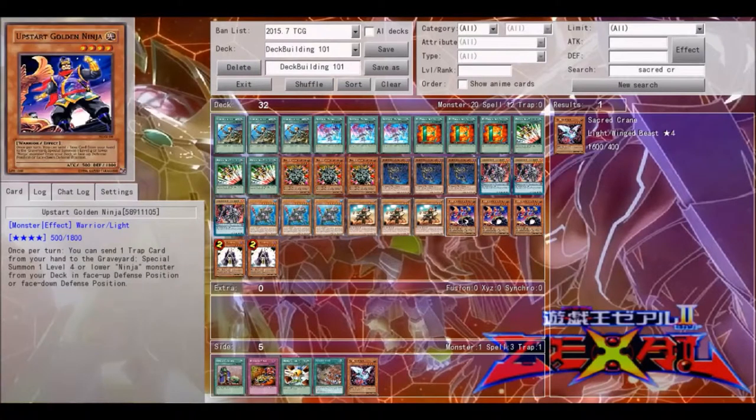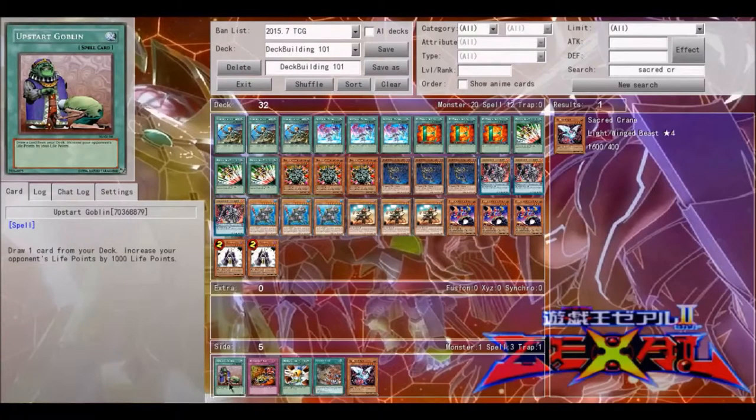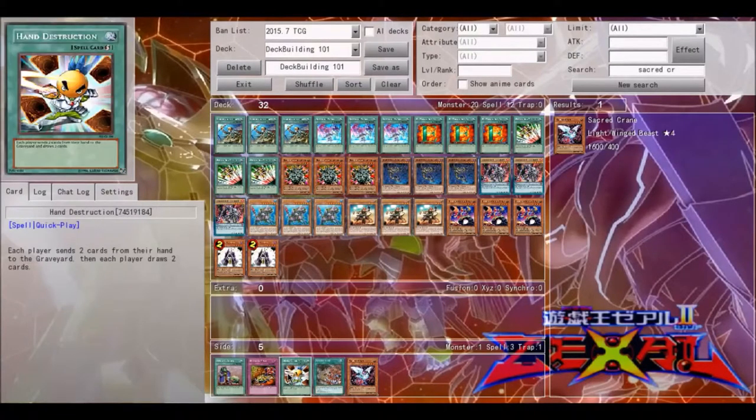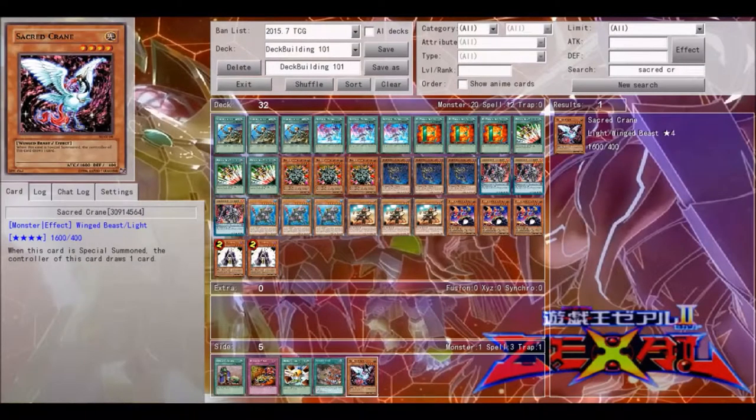Upstart Gold Ninja — I'm throwing this in as a hint for next week's new deck profile. This guy is basically the Ninja version of Summoner Monk, which I would also call a searcher. Down here I have some draw power cards: Upstart Goblin, Reckless Greed, Hand Destruction, the new Chicken Game, and Secret Crane — when he's Special Summoned you get to draw one card.